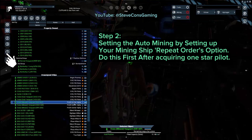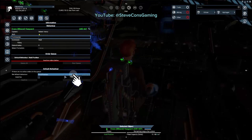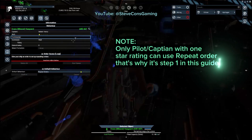Now that you're done with step one, let's do actual order mining. Select your new miner and select Information on the left menu bar. After pressing Information, press Behavior. In the behavior menu window, change Hold Position to Repeat Orders. Make sure you press Confirm first to save the changes, otherwise this will not work.